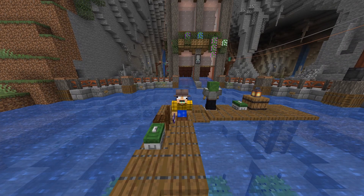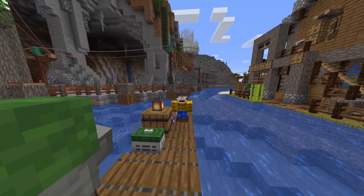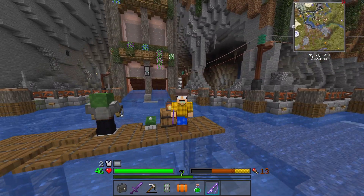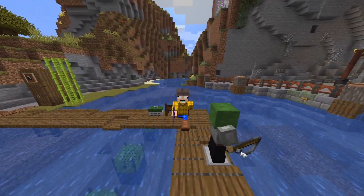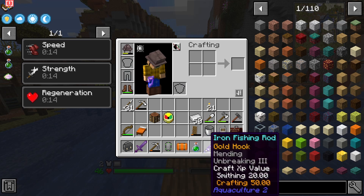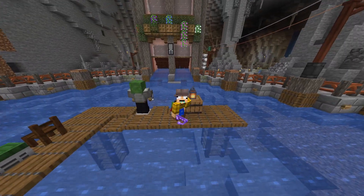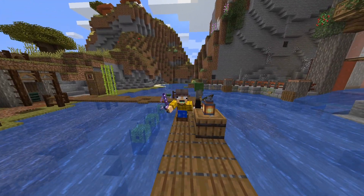A lot of fishing later, and guess what? I caught myself a new fancy pair of boots — look at those things, beautiful. But yes, in all seriousness I did do a lot of fishing and I caught a grand total of two of those Neptune's bounties. Now I will say I did have to change up a few things to catch those. Basically what I did was I made these luck potions and put a gold hook on my fishing rod, all of that just to increase the luck. I found that definitely helped — before that I fished for maybe an hour and didn't get them.